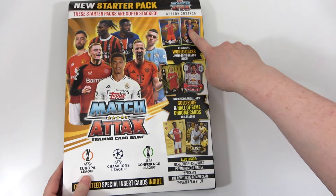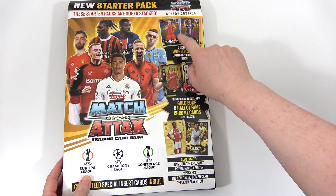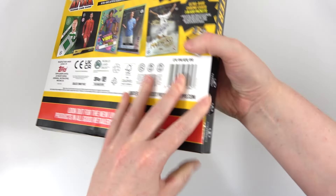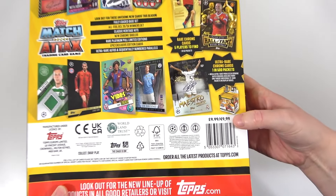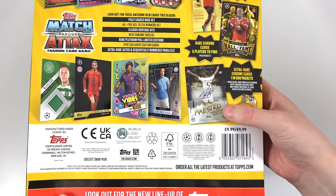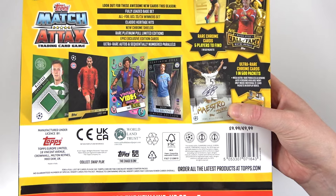We also have a sneak peek of the exclusive Loomis Editions in this Starter Pack, which we'll look at properly in the Game Guide. On the back you can see that the Starter Pack is going to be £9.99 this season. We also have more reveals on the back including the Maestro of Madrid.